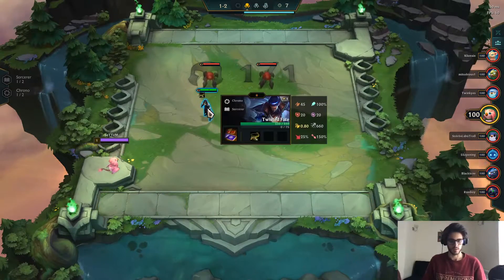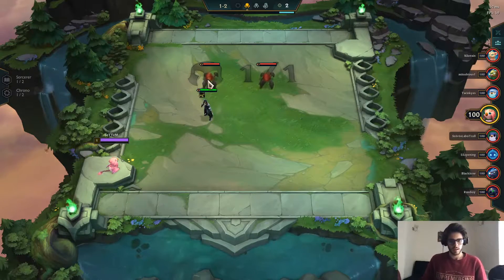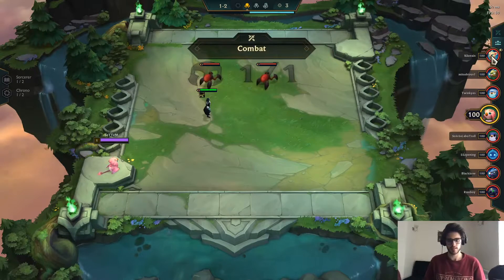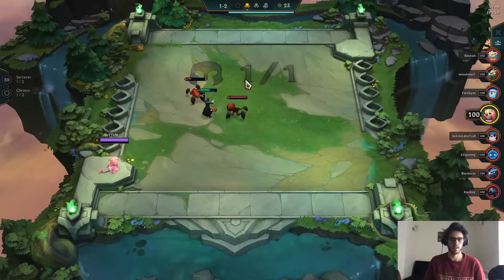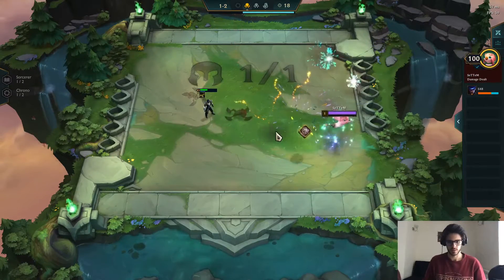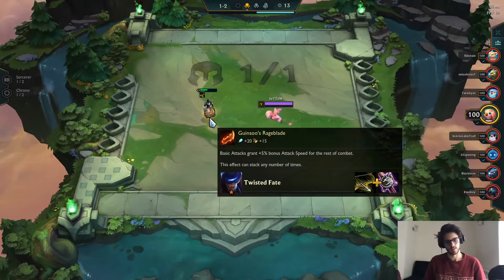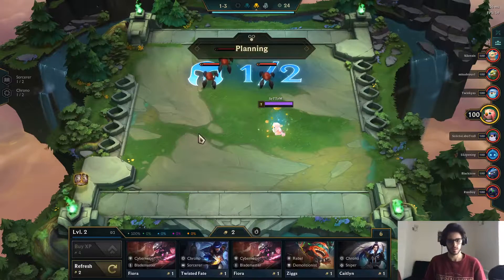We got a Twisted Fate start with a Recurve Bow. Let's see what items we can build. So the last game I played I tried going for Space Pirates but there were 3 people in the same lobby who were going Space Pirates, so this made my task quite impossible. So we got one item - a Needlessly Large Rod.